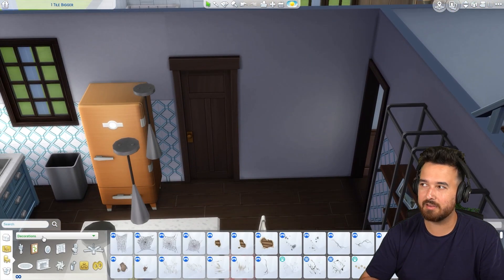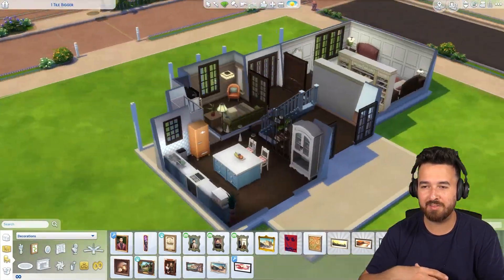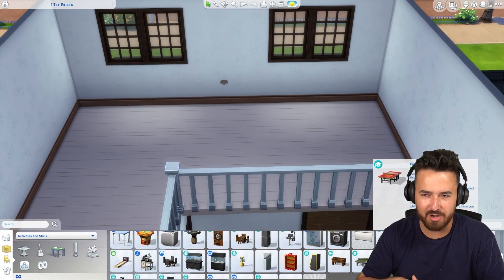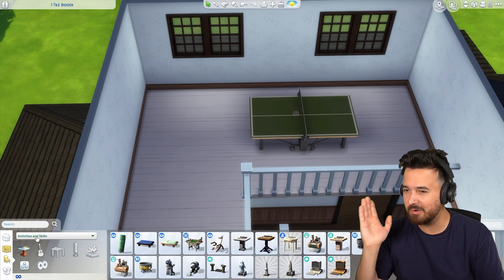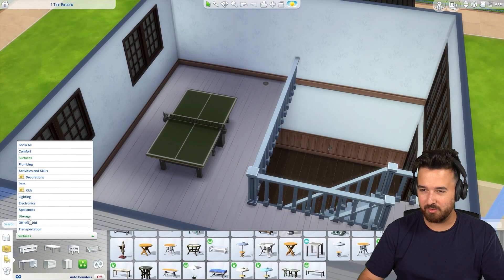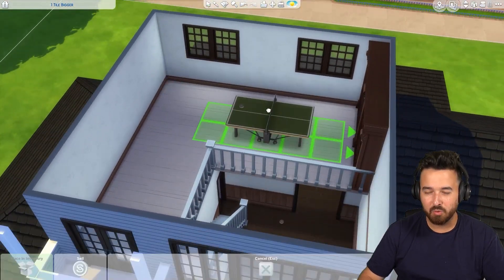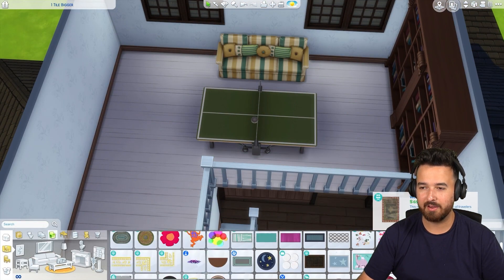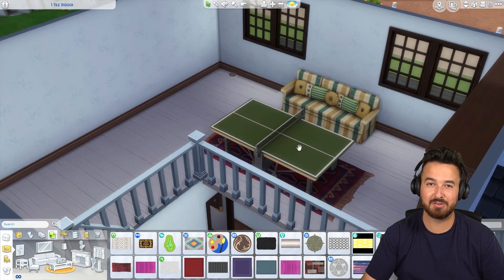At least I put a fridge and a bin in this house, because I think in the last house or a couple of houses ago I forgot a fridge. The bin thing I always forget. This upstairs space has a nice big ping pong table. Are they ever going to add pool tables back? How are they not in the Sims 4? There's a lot of things like that but pool tables - that's like Sims 1 basic. Maybe that'll be the last thing they add into the game.